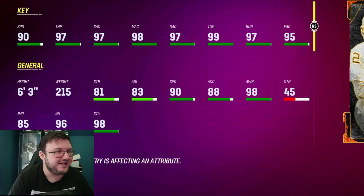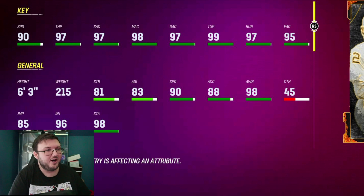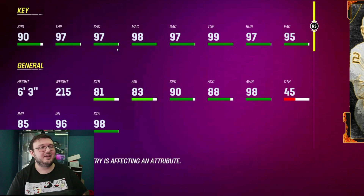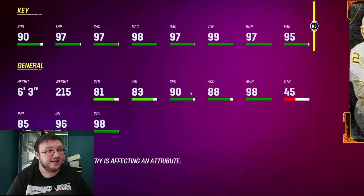97 acceleration, 97 short throw, 98 middle throw, 97 deep throw, 99 throw under pressure, 97 throw on the run, 95 play action, 81 strength, 83 agility, 90 speed.